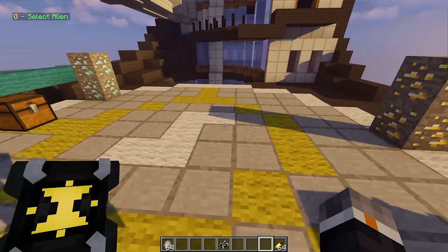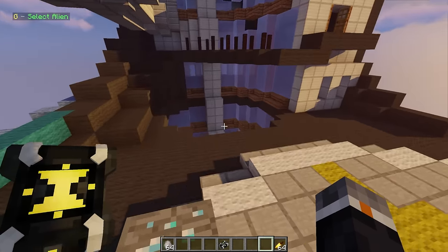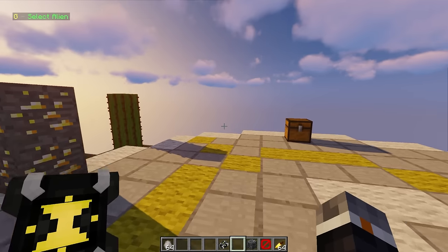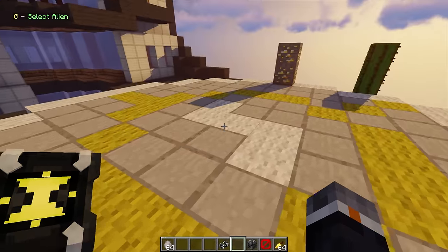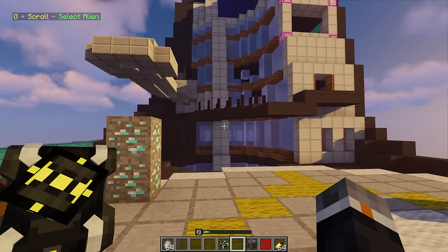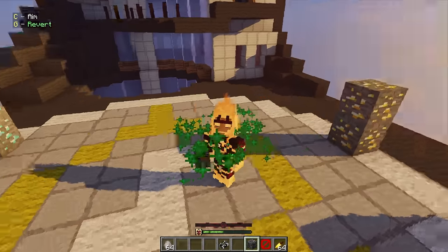There's a missing texture glitch if you mess around with it too much. First thing to go over - Bedrock is now a thing you can use to level up your aliens in creative. In this update four new aliens got added: Ghost Freak, Four Arms, Diamond Head, and Wild Mutt.